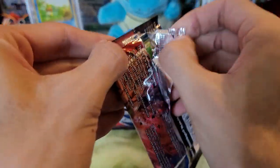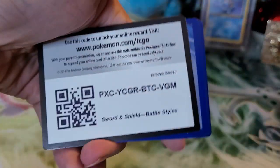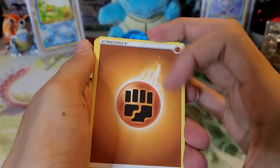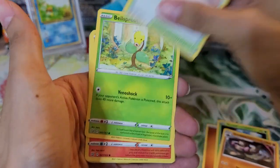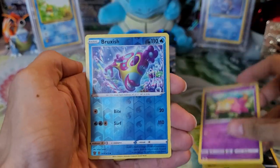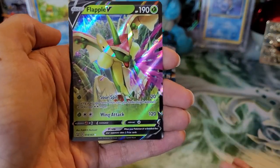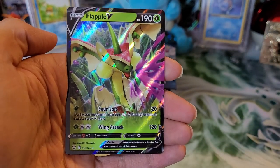I said that and then messed up that pack open. Fire type energy, Durant, Girder, Tower of Darkness, Bellsprout, Salandit, Murkrow, Yamper, Galarian Slowpoke, Bruxish reverse holo — and it looks like we have an ultra rare. It is a Flapple V! Haven't pulled this one yet, so nice to add it to the collection.